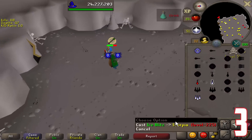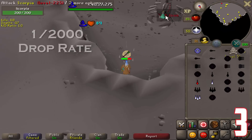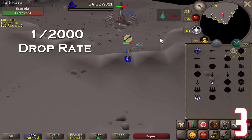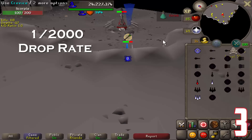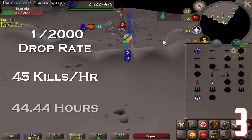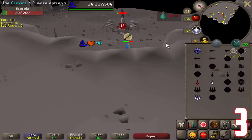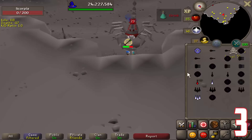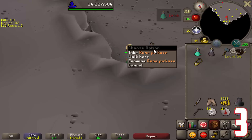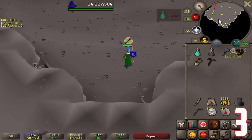At number 3 we have Scorpius Offspring. Scorpius Offspring has a 1 in 2000 drop rate. Due to PKers, this pet can actually be somewhat of a nuisance to get. In terms of efficiency, expect approximately 45 kills per hour on average. This takes 44.44 efficient hours to get, which is just slightly less than the Jad pet itself. You'll have no issue finding a world as the place is super dead today — most people who wanted the pet already have it, and those who don't are just too annoyed to return because of PKers.